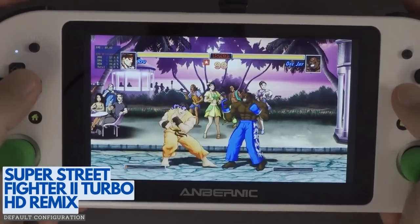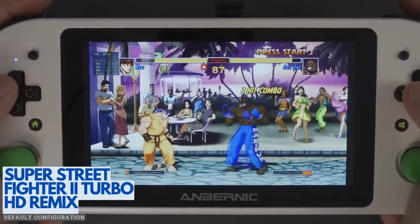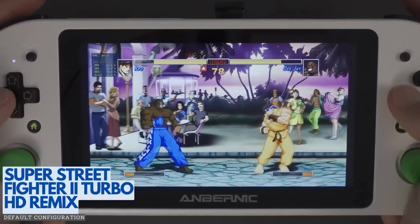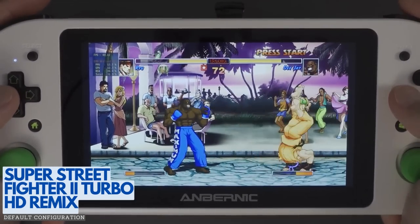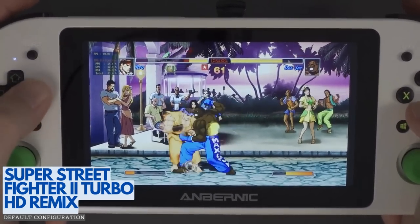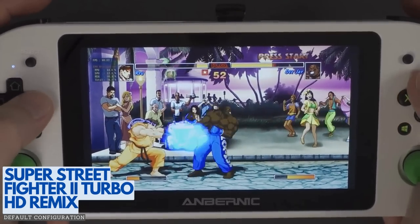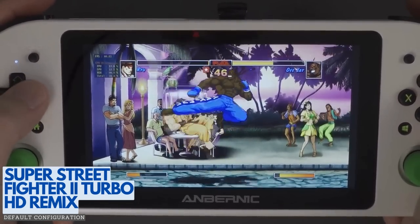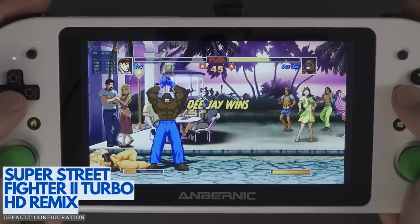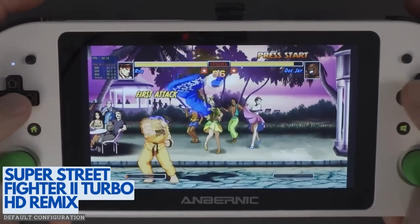Rounding out the Turbo HD Remix games, and once again Backbone Entertainment is responsible for this Capcom update. Super Street Fighter 2 Turbo HD is another very faithful and well-done update to an absolute classic fighting game, and really doesn't need much commentary. This version had over 200 sprites and backgrounds replaced with artwork redone by Udan Entertainment and features remix music by members of the Overclocked Remix website. This is another game that hasn't found its way to another platform outside of Xbox 360 and PlayStation 3. Similar to Puzzle Fighter, I did not need to tweak any additional settings, and the game looks really sharp on the 6-inch display of the Win600.